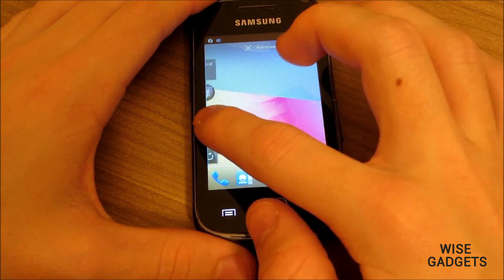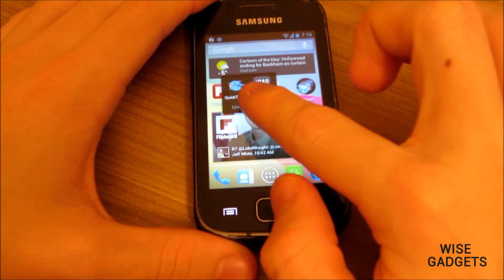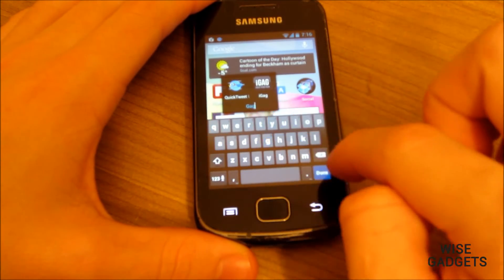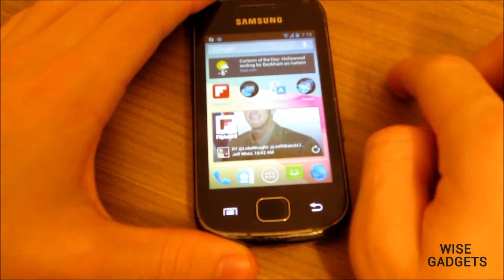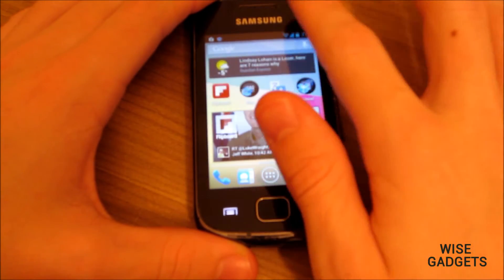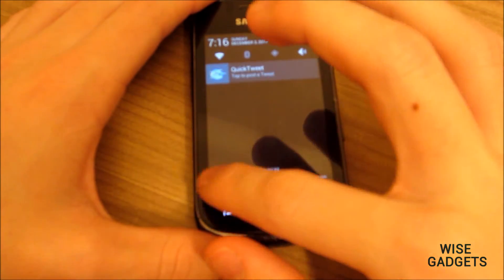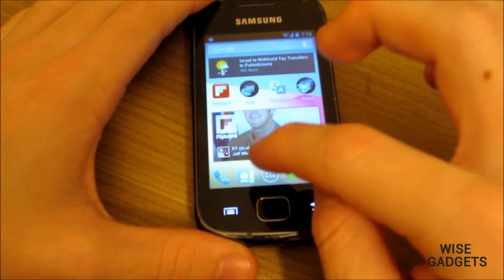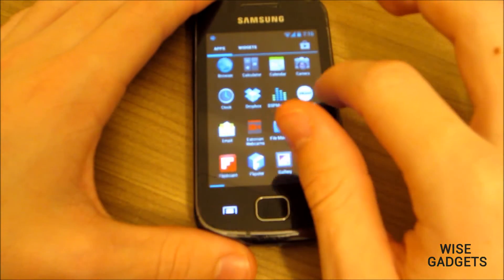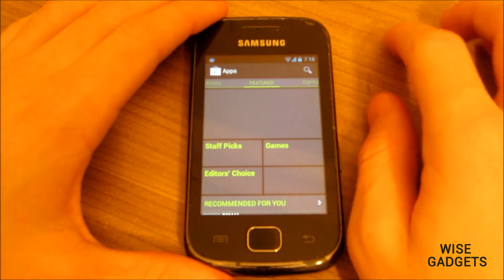Here I'm showing you how to create a folder — just drag and drop onto another icon. Here I'm naming it 'GAG'. It's really smooth. I like the new status bar. On the left side you can see a clock, and you can wipe notifications left or right.